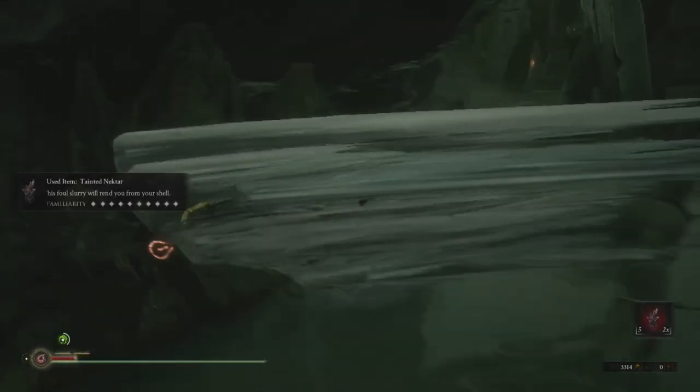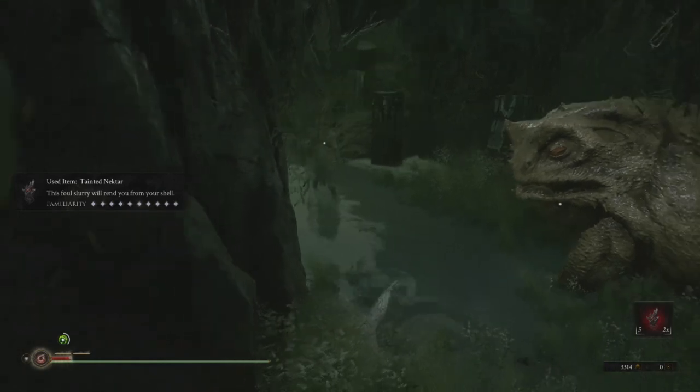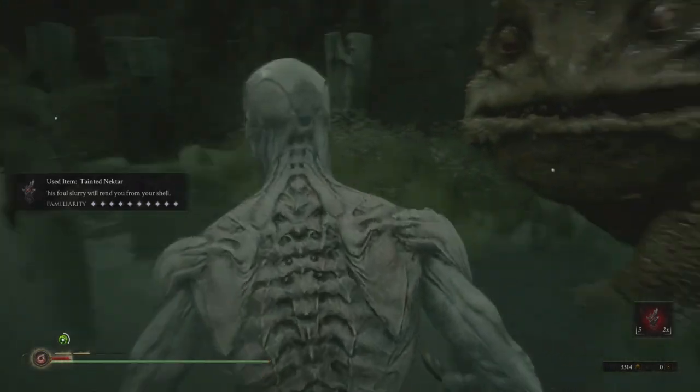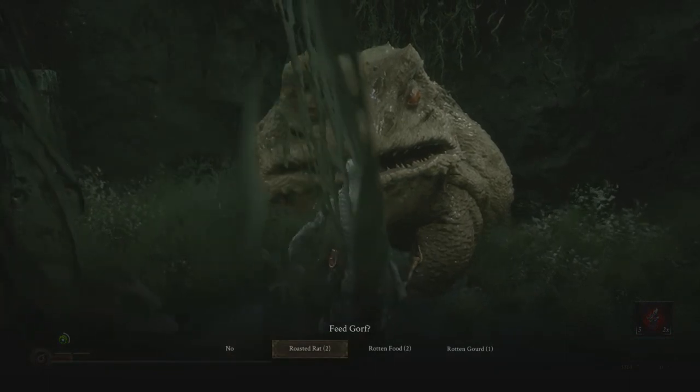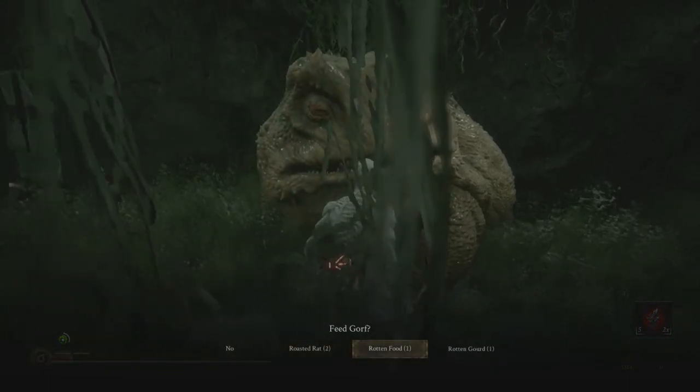The next thing I want to cover is the shades you can get for your form when you're not in a shell. You take a tainted nectar, pop yourself out of the shell, talk to Gorf, give him one of the gourds or one of the rotten food, and then play him a tune.